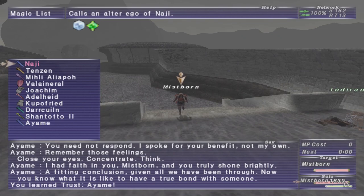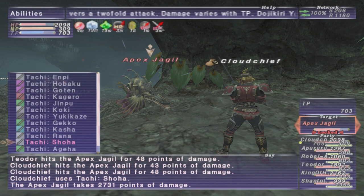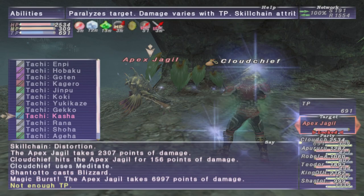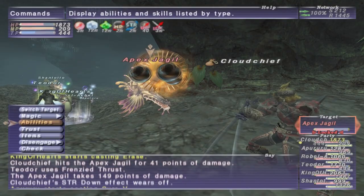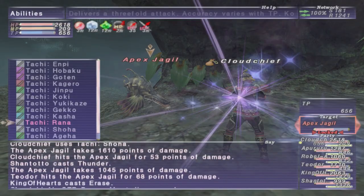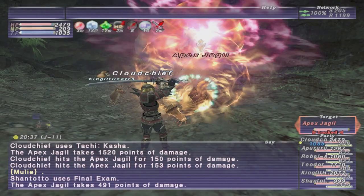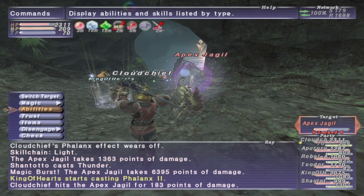That pretty much covers the basics of skill chains. Just to touch quickly on magic bursts: to perform a magic burst, all you need to do is cast a magical spell on the mob that is of elemental properties matching the skill chain, and it will burst. As long as you cast within 1 to 10 seconds after a skill chain goes off, the magic burst will be successful — as long as the elemental properties align. Just be aware though, if someone else jumps in and does another weapon skill that either does a multi-step skill chain to change the elemental property or just does a weapon skill that doesn't skill chain at all, that will immediately cut off your ability to magic burst. You're only getting that 10-second window if no one else uses weapon skills to interrupt or change the property.